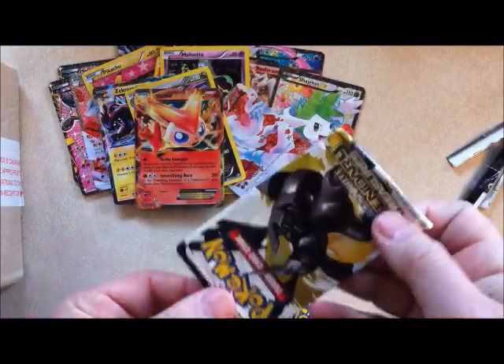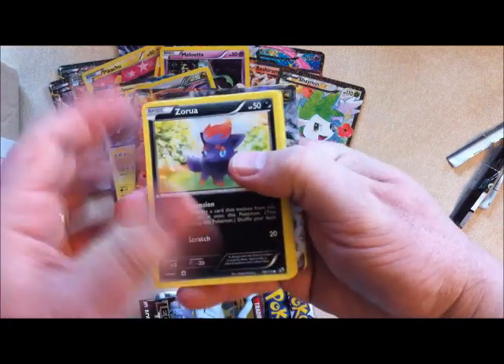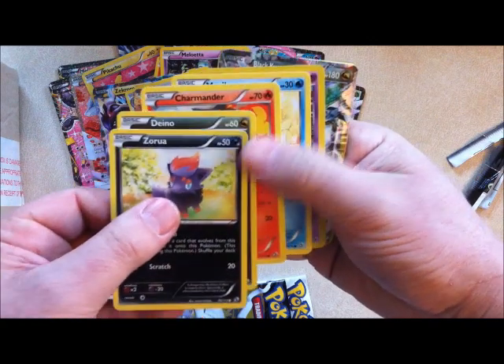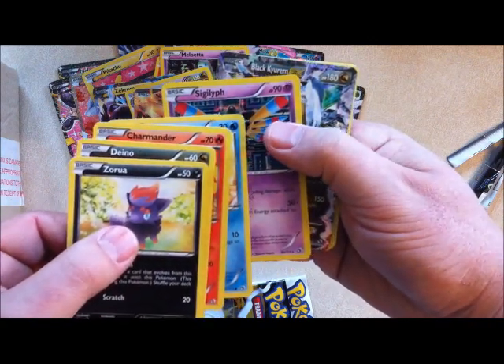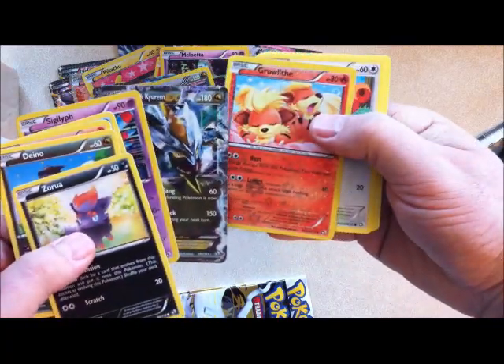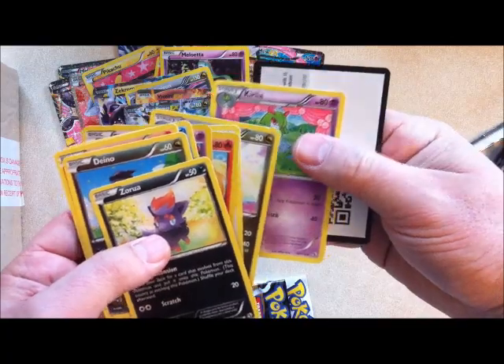Three packs left — we've got so much good stuff in here. Can we pull another EX card? Let's see. Zorua, Dino, Charmander, Magikarp, Sigalith. A Black Kyurem EX! Growlithe — let's put that there. Teddiursa, Altaria, and Curlia.